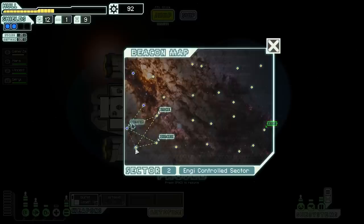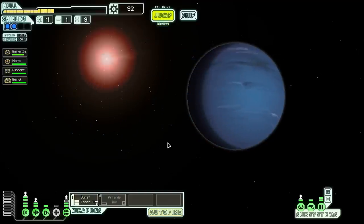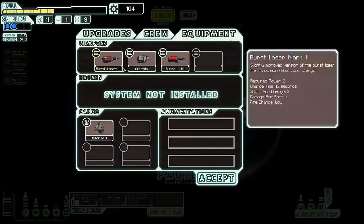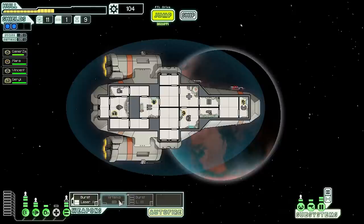There's another distress signal. Let's check this unvisited location. As soon as we arrive, a small mantis ship detaches from a wreck and jumps away — must have interrupted their salvage operations. We find a Burst Laser Mark III! Required power: four, charge time: 19 seconds, five shots per charge. That's two more shots than our current laser but the charge time is much higher and it costs four power — quite a lot.